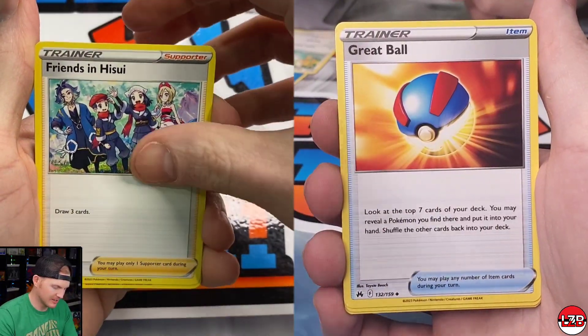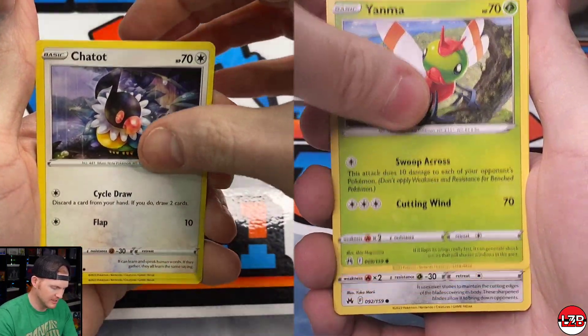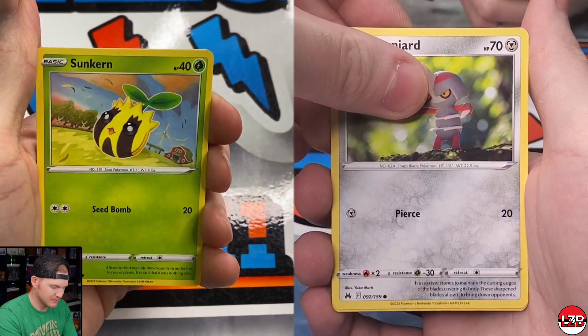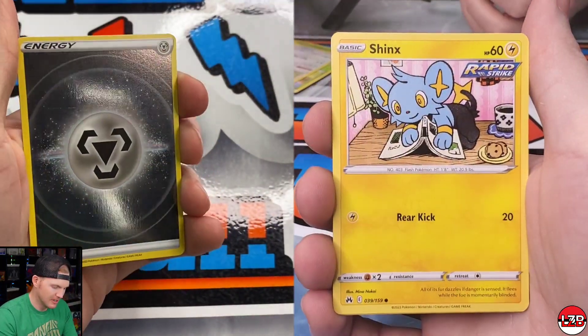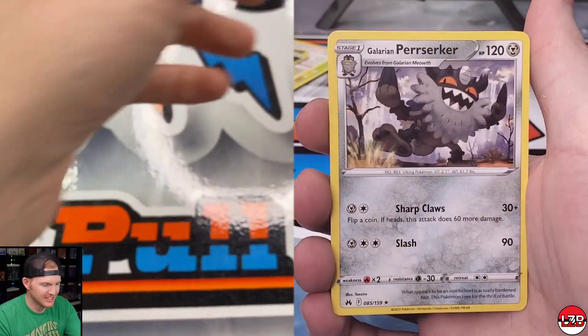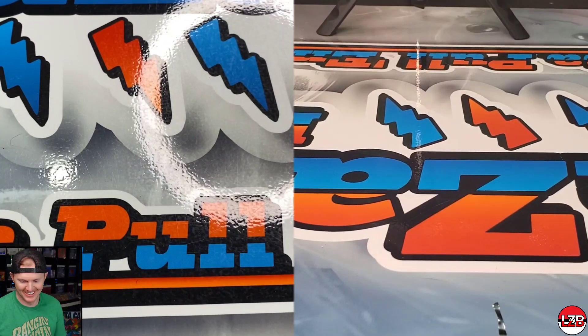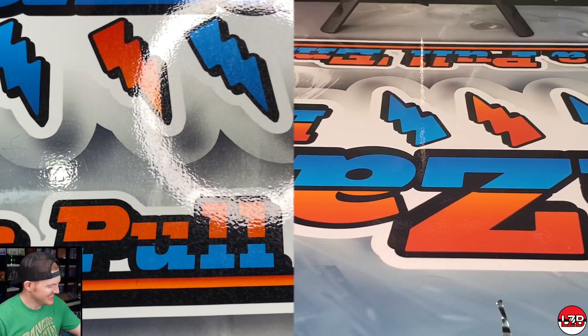I like that Shaman even though it's a common. Here we go — Cricketot, Chatot, Pawniard, Sunkern, Joltik, another energy — how many cards are in this pack? — Yanma and a Berserk Gene.